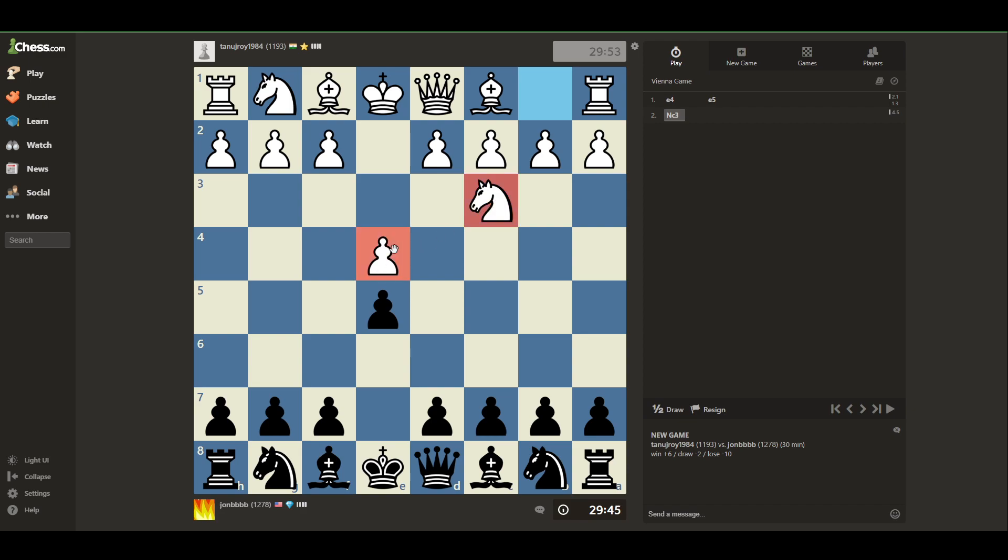The Vienna game — this is something that I'm not very familiar with. I don't know any kind of optimal play here, that's for sure. I'm going to probably bring a knight out. I think in the Vienna, don't they usually play this move? Is he going to follow up with F4? I don't know what to do here, unfortunately.